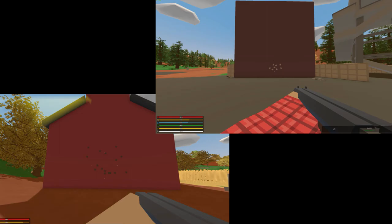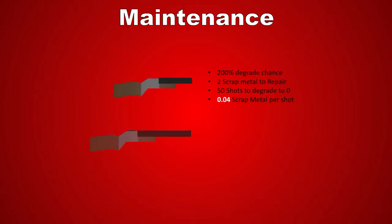But what else should we consider? Maintenance. And this is where the Master-Key also exceeds. Looking at those numbers, the Sawed-Off repair costs per shot are more than four times as high as the costs of the Master-Key. But keep in mind that both guns are relatively cheap to repair anyway, costing only two and three scrap metal respectively to repair.